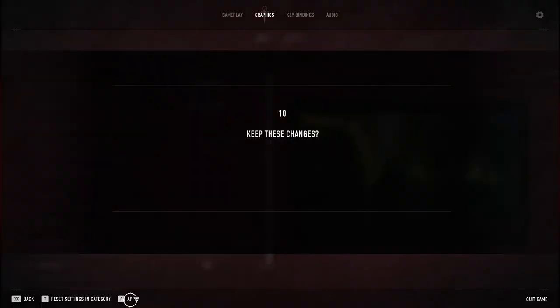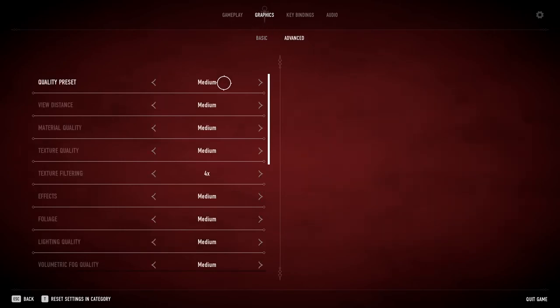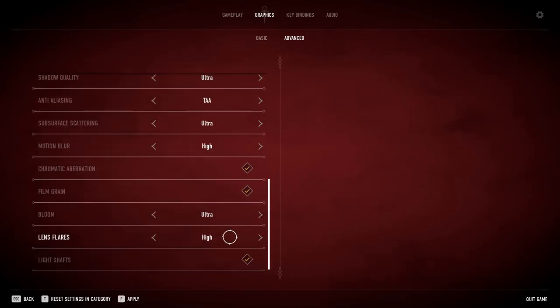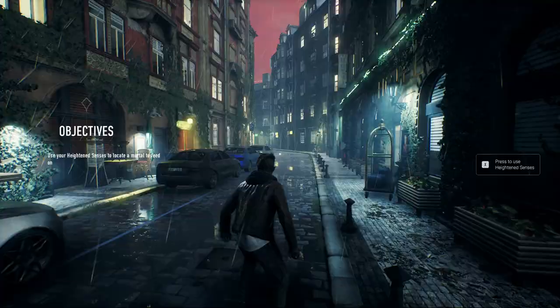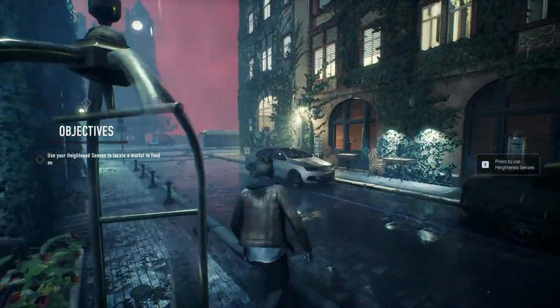Let's apply it — okay, confirm. Let's make sure the recording is still going. Yes, it's still going. Let's jump into advanced settings. Everything is on medium — not gonna work for me. We're gonna bump this out to ultra. Film grain — I'm not really a big fan. Motion blur — I want that off. Apply. Looks like film grain and motion blur need a restart. I think we'll be alright. Oh man, the graphics are really nice right now. I'm liking this.